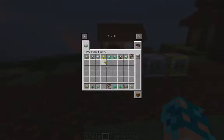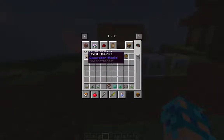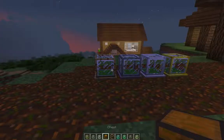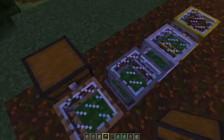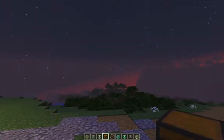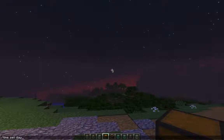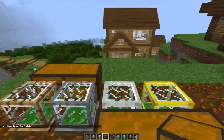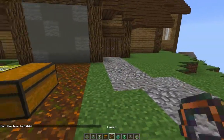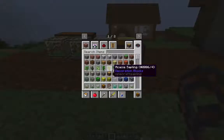Let's bring out a chest. I'm setting things up — boom boom boom — and I refuse to have it be nighttime, so time set day. Now let's begin with the wooden mob farm.